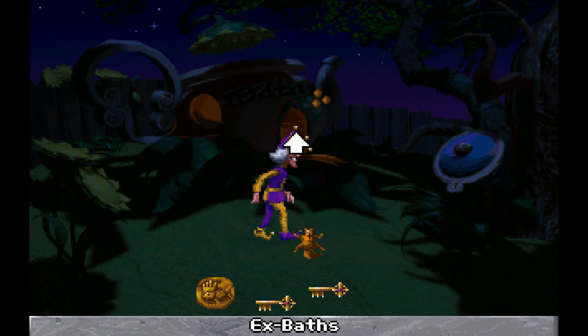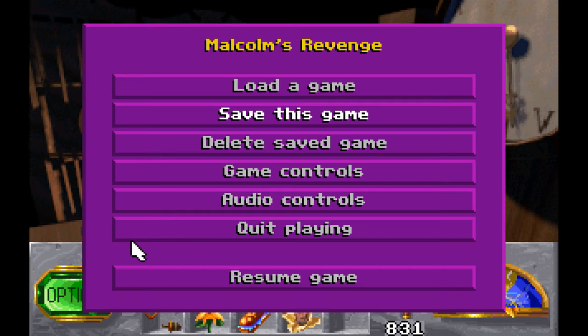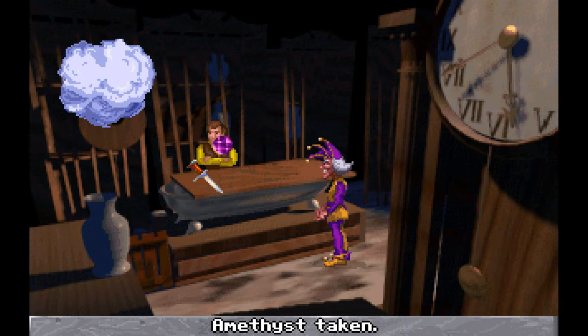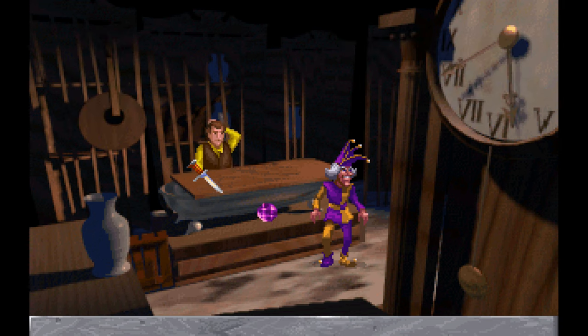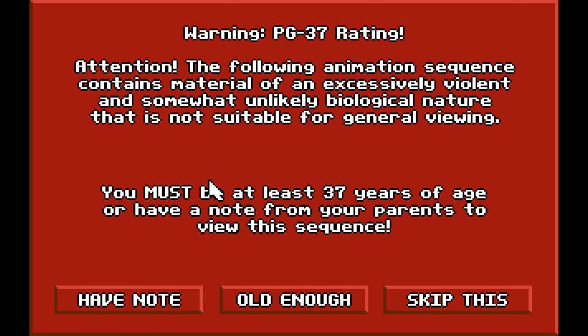By grabbing this set of points, we won't be able to finish the game — there will be an obvious reason here in a second. Let's make a save to show it off, because if we do this we can't finish the game. I wouldn't buy that if I was you. We are him, you idiot. Yeah, the game's basically saying don't do it. That's fair — it's yours. And we get the 'not paying attention' points. Warning: PG-37 rating. The following animation sequence contains material of excessively violent and somewhat unlikely biological nature not suitable for general viewing.